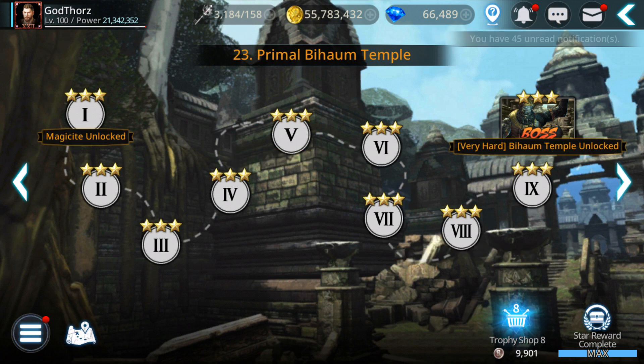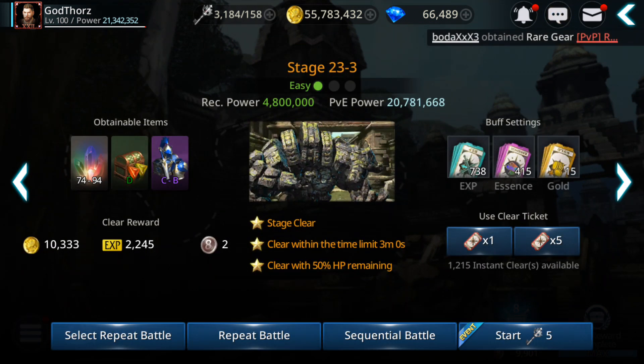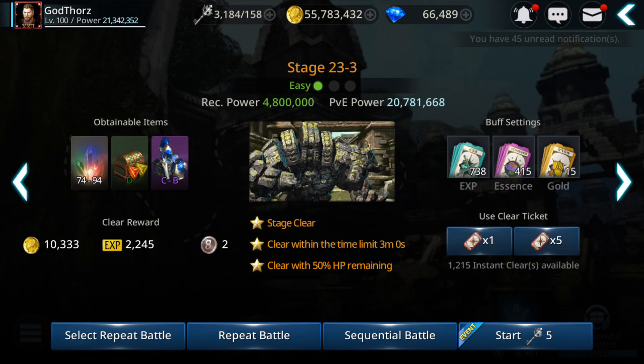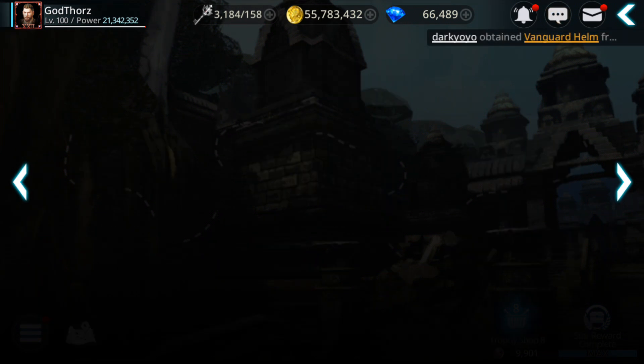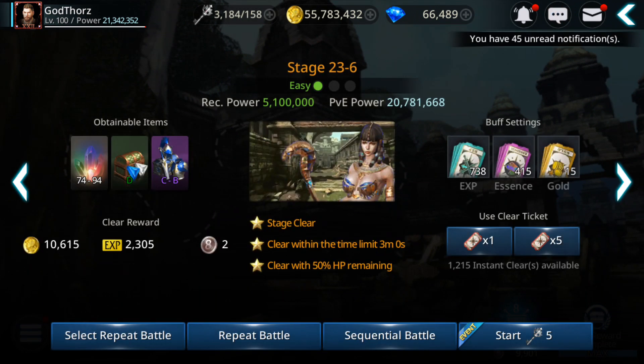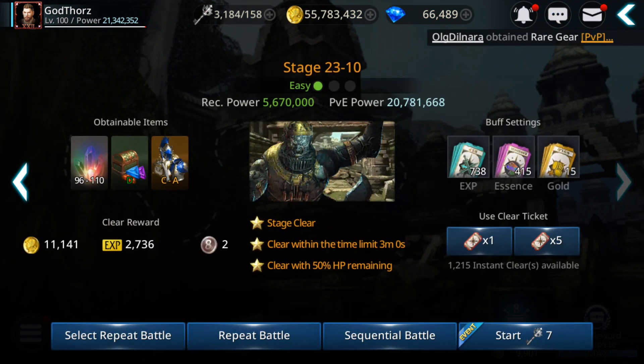So now you can start getting Magic Sight from stage 23-1. The stages you get it from are the same as other ones: 23-3, where you get Rank D, then 23-6, 23-9, and 23-10. You need around 4.8 to 5 million, or even less depending on how you play.